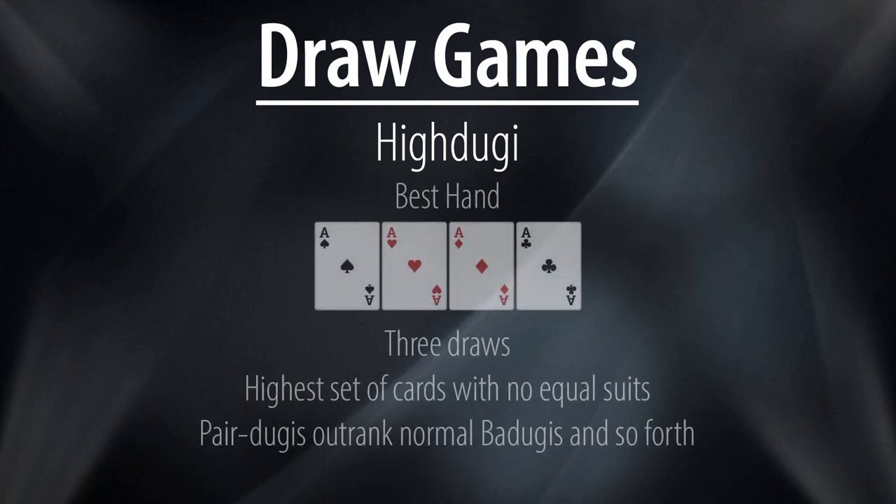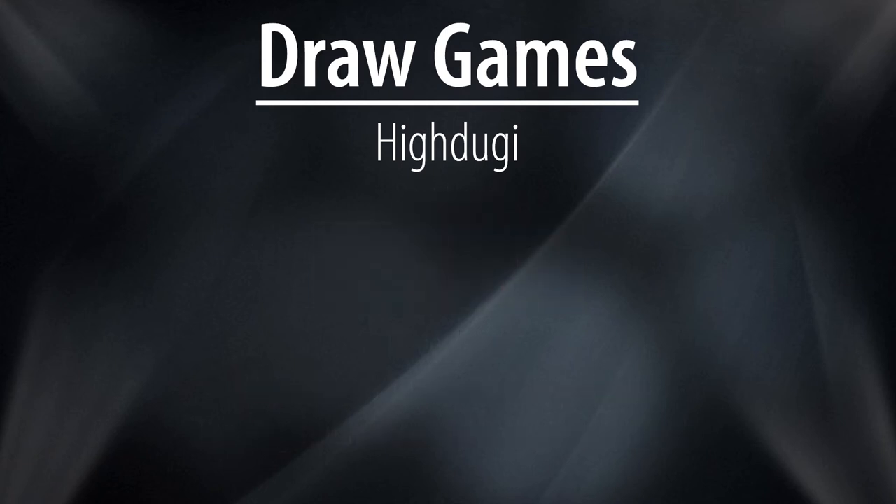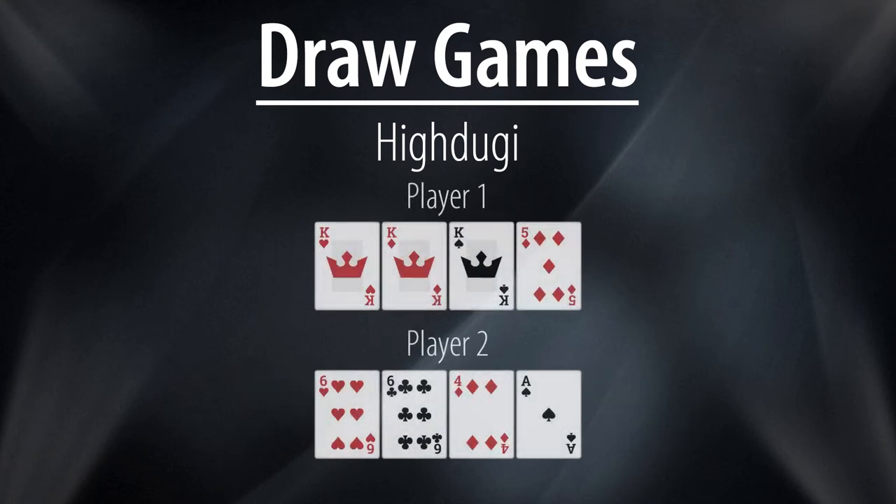High Doogie isn't as common as its brother Badugi, but it is slowly appearing more and more. The goal of the game is to make the highest set of cards with no equal suits, with quad aces being the best possible hand. Any badugi with a pair will outrank a normal badugi and so forth. In this example, player one appears to have a monster hand with trip kings, but his kicker is the same suit as one of those kings and therefore he has an incomplete badugi hand. Player two has a pair doogie and a complete hand, and therefore will scoop this pot.